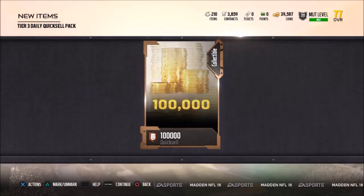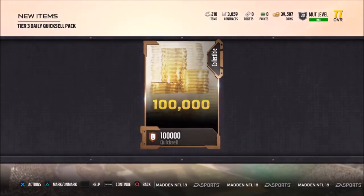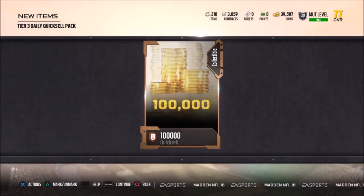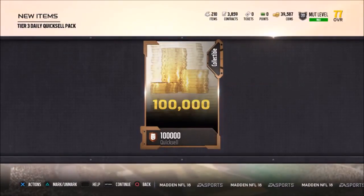Welcome back YouTubers and Madden fans, this is Mad Money Shot with another Madden 18 MUT tip. What you're looking at here is a hundred thousand quick sell coins. This literally took me like five minutes to do and I'm gonna show you guys how to do it.